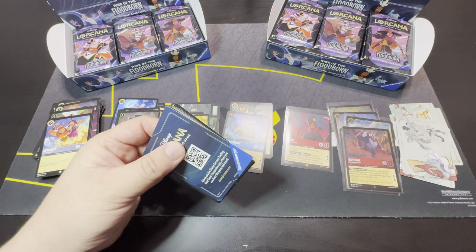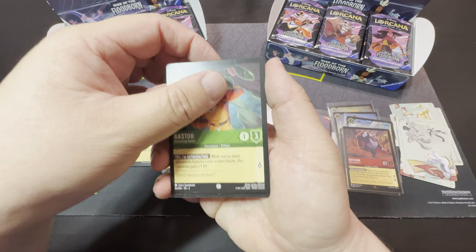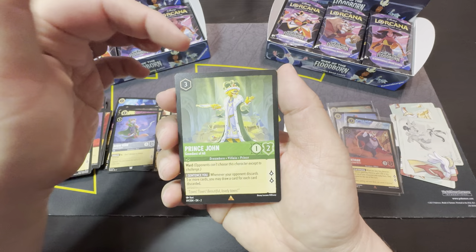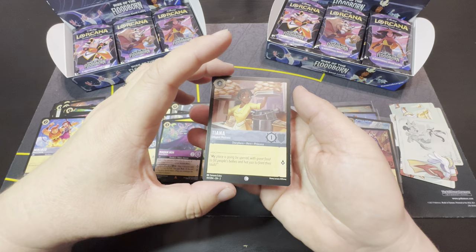Even with these cards, kind of breaking even. What Did You Call Me?, Gaston, Hercules, Yzma, Queen of Hearts, Robin Hood, and our rare Prince John — I think he's worth about five to ten bucks. And then Madame Mim, Rival of Merlin — I think she's around the same value. And that's right now, right before New Year's.